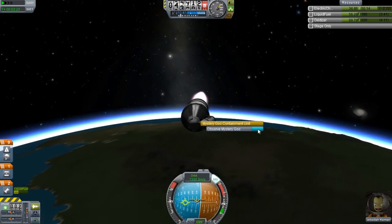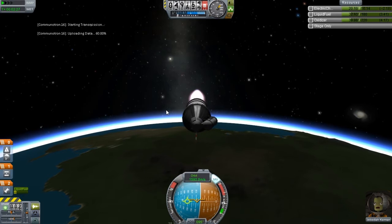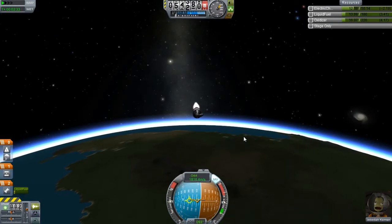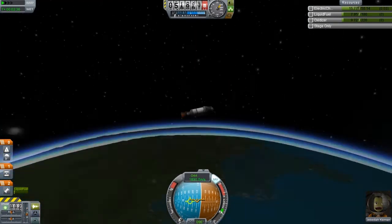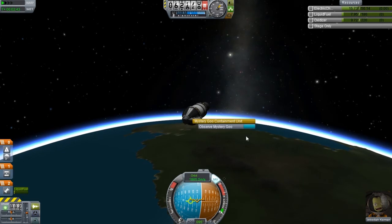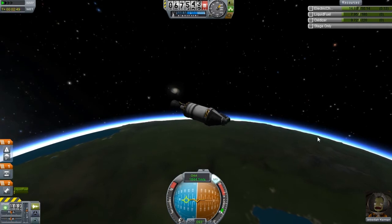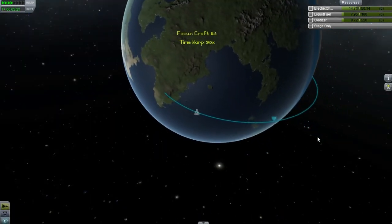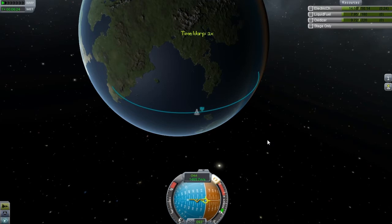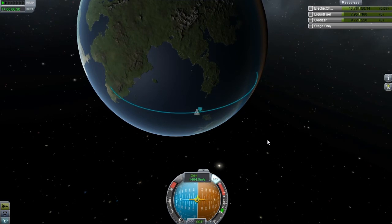We're not perfectly lined up with the 90, which bothers me, but we got a suborbital flight — we're going way out there. It's kind of stupid; I probably could have easily gotten an orbit out of this. I didn't even think that this craft would make it past low Kerbin orbit, but it would be possible to reach orbit. We can still try, even though I'll probably run out of fuel. We'll do a burn right at our apoapsis and see what we can get.